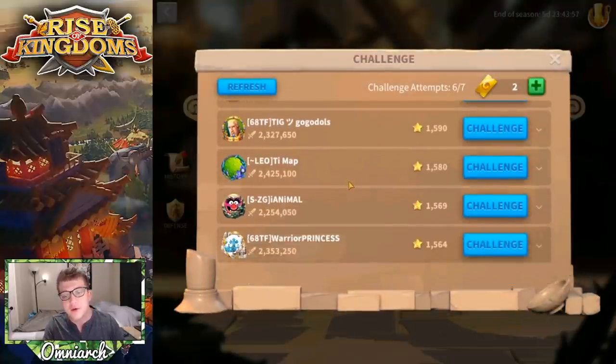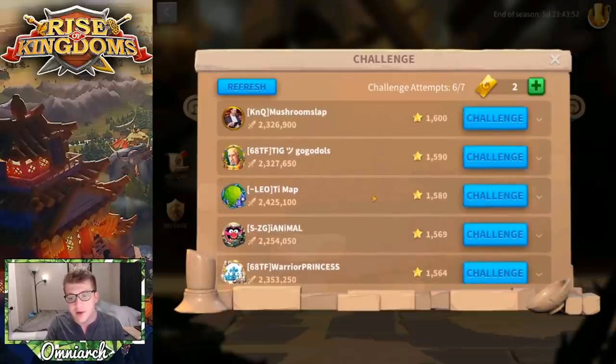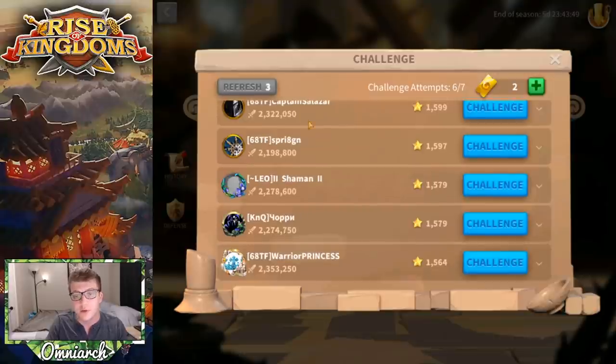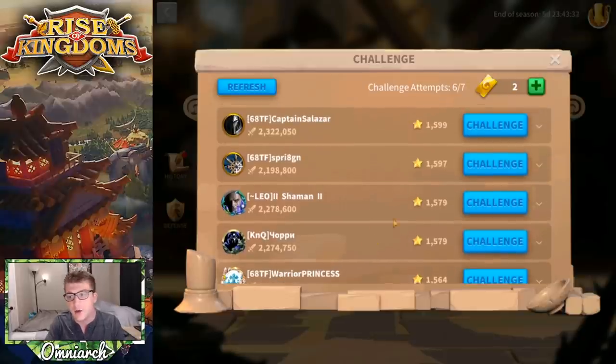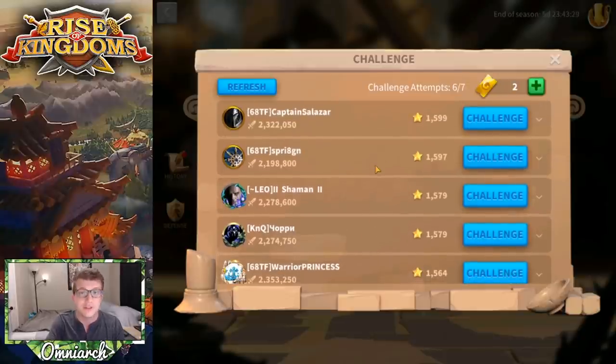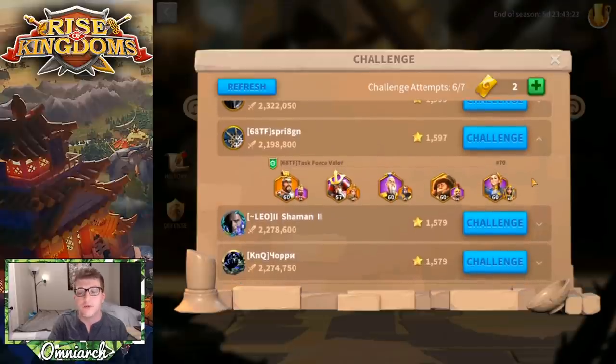To start a fight, click challenge at the bottom and you're presented with five different players you can attack that are slightly higher than you in the rankings. If these aren't favorable matchups, you can click refresh as many times as you want. I typically like to avoid hitting players in my own alliance because that seems counterproductive — it just seems rude to knock my own alliance down the rankings.